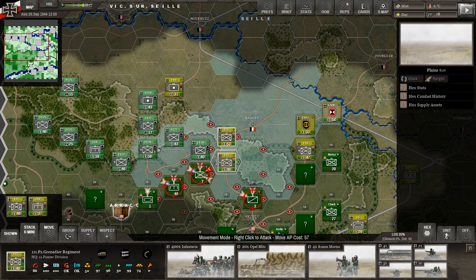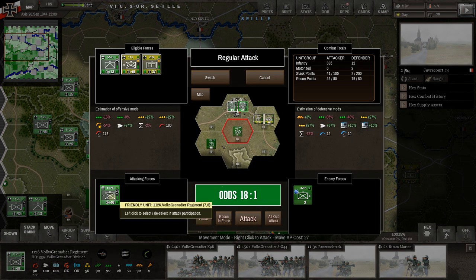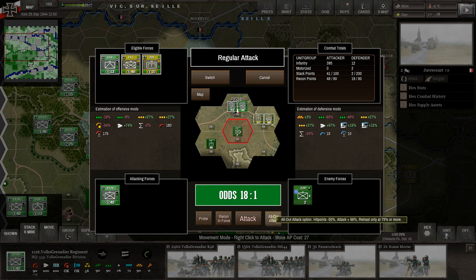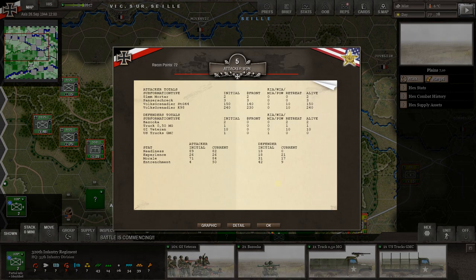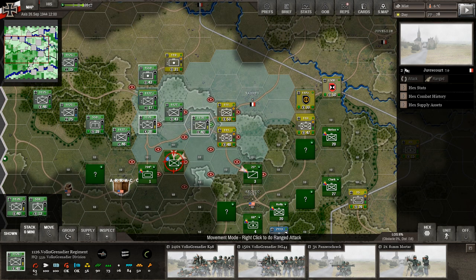Before moving the motorized, let's attack this next unit. With just this one unit out of town it's 18-to-1 — let's go all-out. We don't lose anything; he loses a truck but his veterans just retreat. We knocked him back but didn't kill much — just a truck. Surprised we didn't do better, but we did push him back.